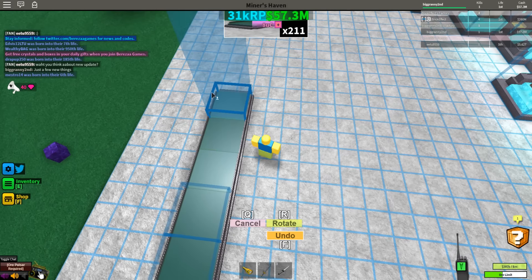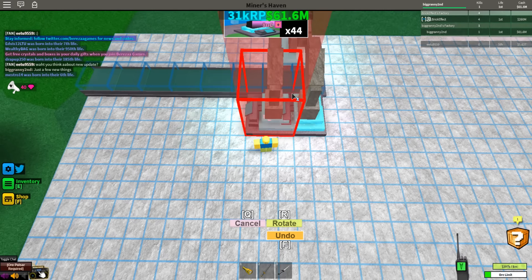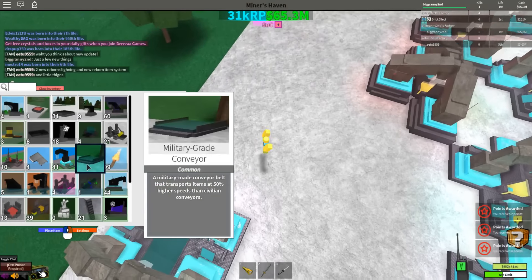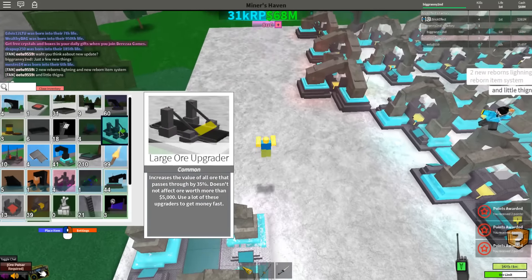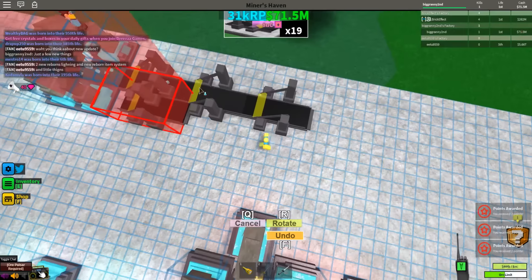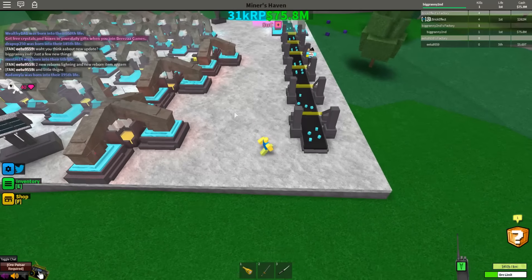I'm going to set up my diamonds, starting right here so it goes nice and fast. Why won't it place? It has like a two-second delay. I'm going to upgrade my ore limit. How do I upgrade the ore... and then get this ore up to 5k?